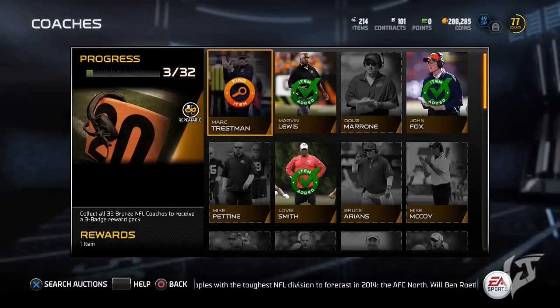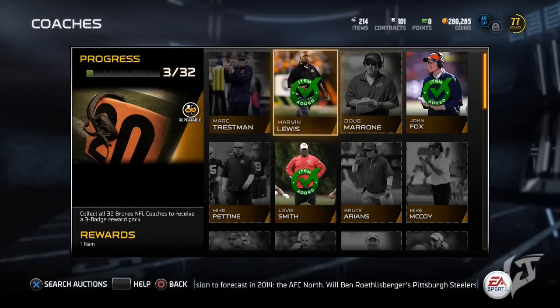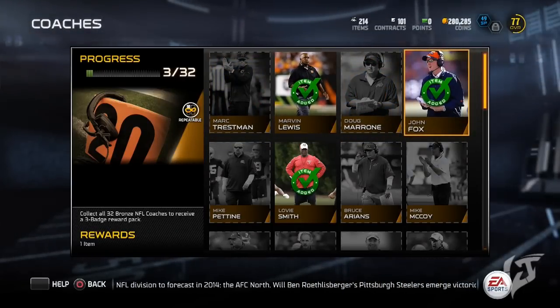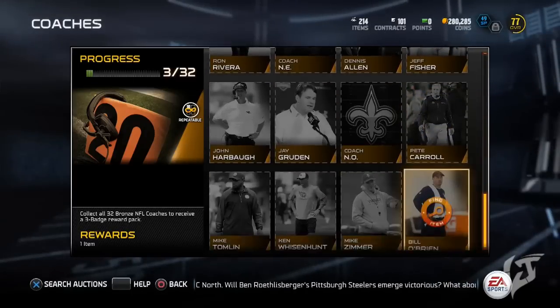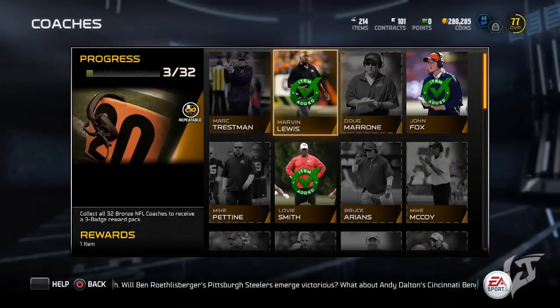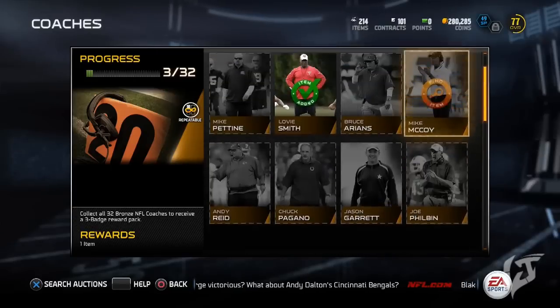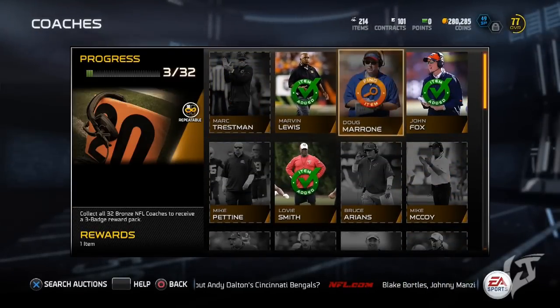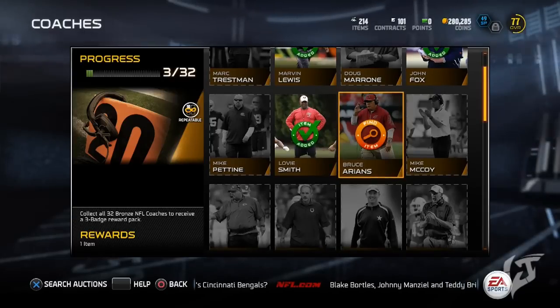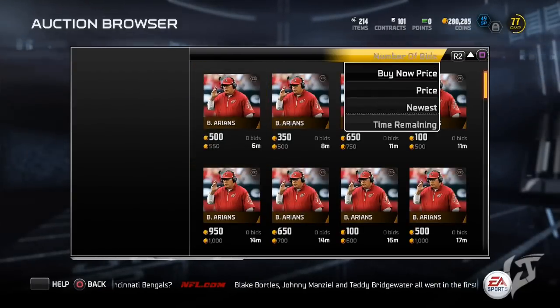I recommend the stadiums. The main thing you want to do is be very disciplined with your coins. You don't want to be buying coaches for 500 coins, because if you buy 30 coaches for 500 coins, that's 15,000 coins you're going to be spending — and that's totally unnecessary. What you want to be doing is trying to get these coaches for 100 coins a pop. Be very disciplined. If they don't tip up for 100 coins, then maybe don't go and buy it.